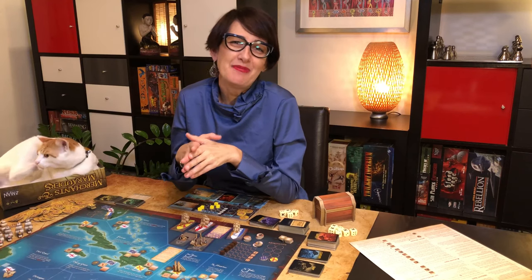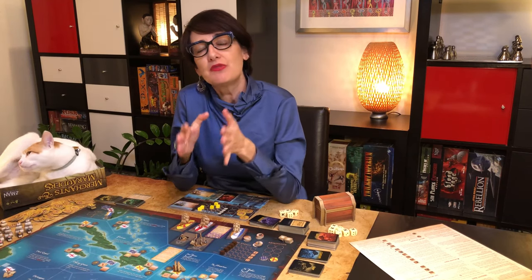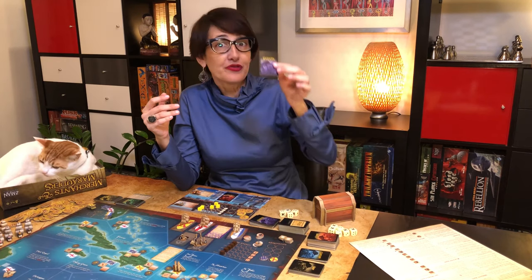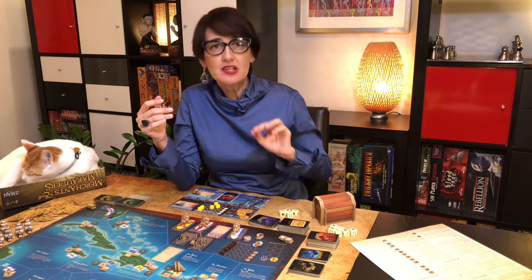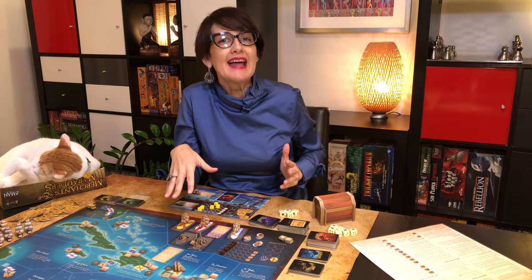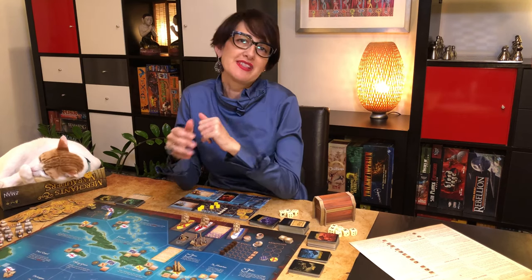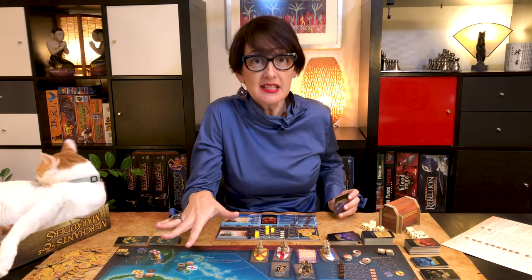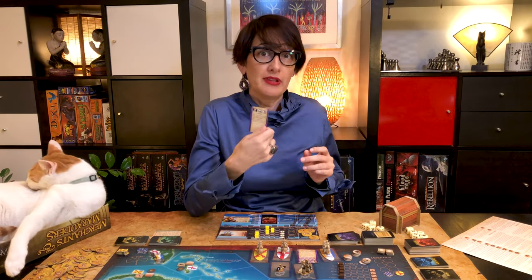Now that everything is set up we can start the first round. Each round consists of three steps. First, draw and resolve the event card. Then players take their action turns — port actions, merchant raids, players or NPCs. Then resolve the end-of-round steps. The first player draws the top card of the event deck, places or moves NPCs, and reads the card out loud.